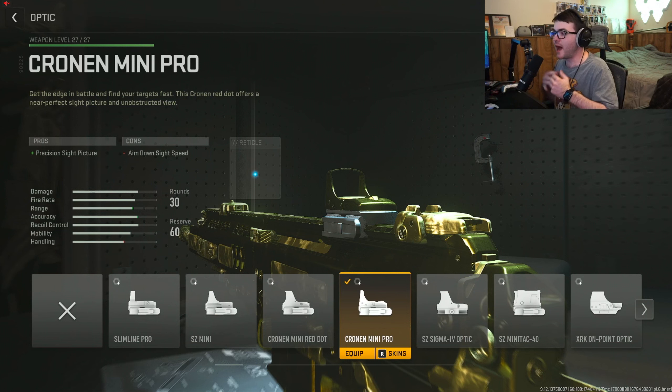Next up is the optic — this is just personal preference. If you don't need one, go with maybe a laser, another attachment, or a 45-round mag for more ammo. But I personally went with the Cronin Mini Pro because I just don't like the iron sights on this gun.